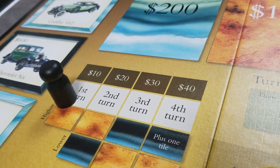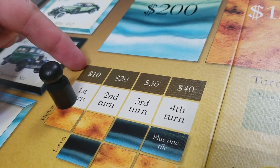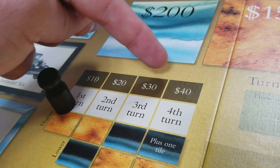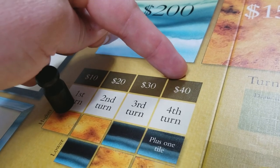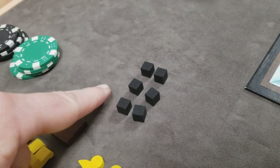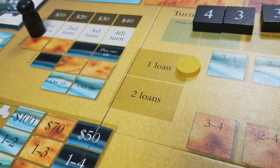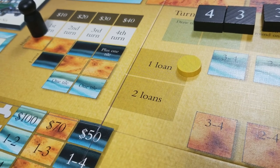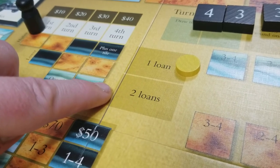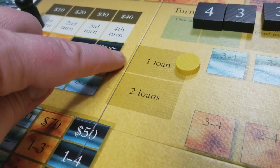Now players have to pay for each of their black cubes based on the round number: $10 per cube in round one, $20 in round two, $30 in round three, and $40 per cube in round four. The cubes never get discarded — the only times you can discard black cubes are when shutting down production spaces or exercising character actions at the end of a turn. It's also at this point that all players have to pay interest on any loans taken out — $50 per loan. Loans can never be repaid during the game; they're only repaid at the end of the game for $600. Each loan taken out will cost $50 of interest per round.